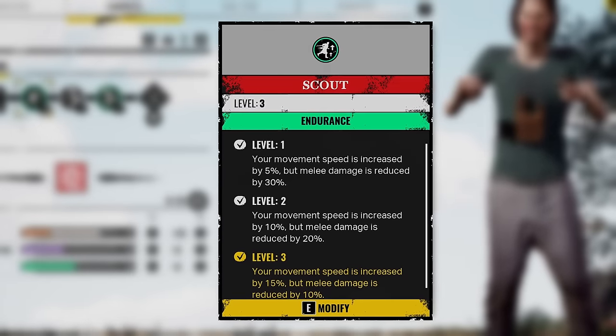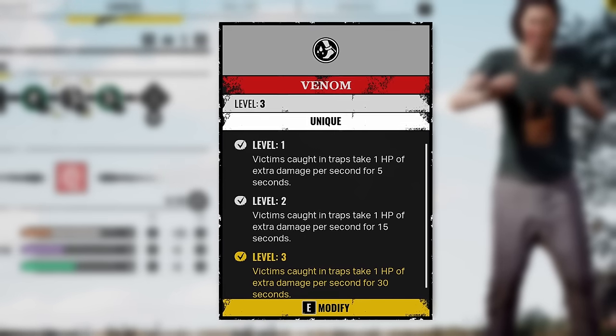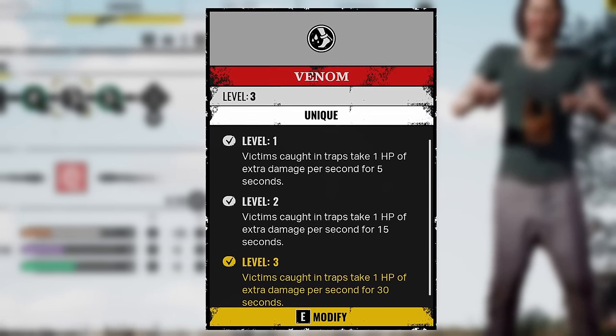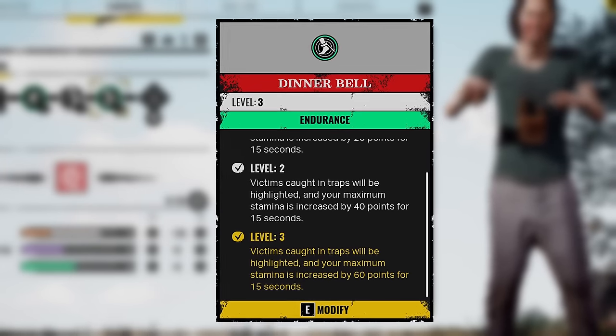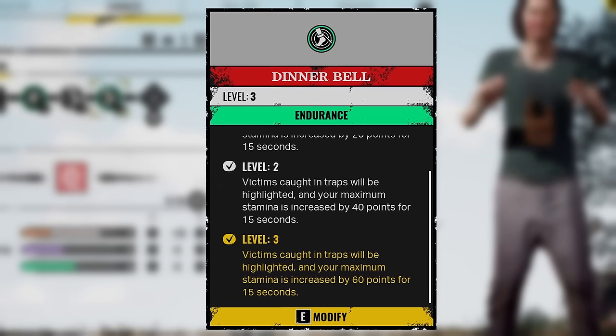For my perks, I'm using Scalp for the increased movement speed, Venom so that when victims are caught in my traps they take 1 HP of extra damage per second for the next 30 seconds, and Dinner Bells so that when victims are caught in our traps they are highlighted to the rest of the family. You also get increased maximum stamina for 15 seconds.